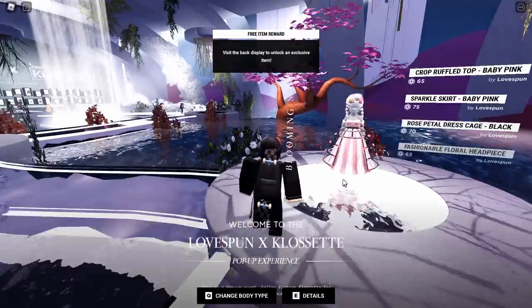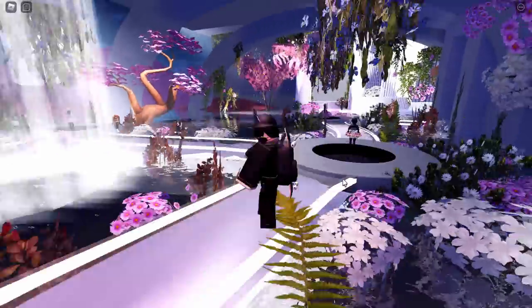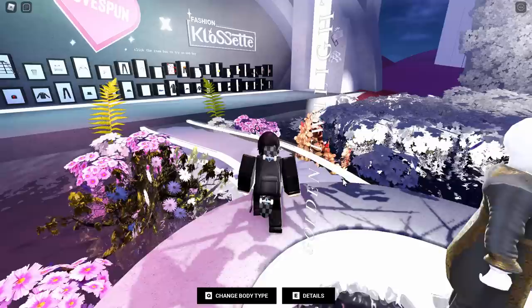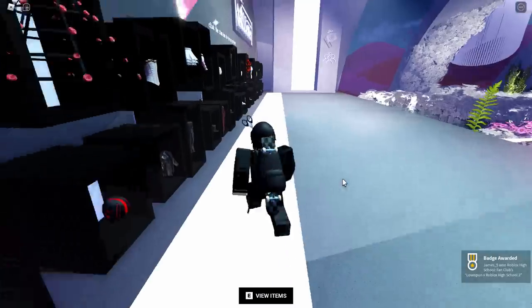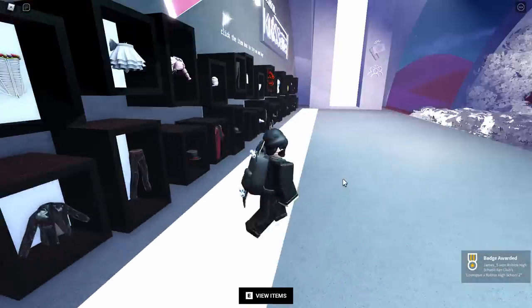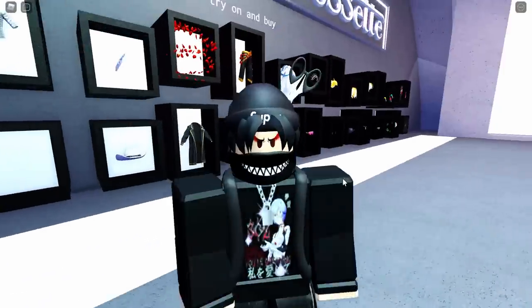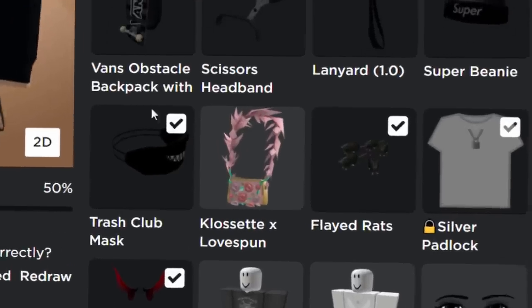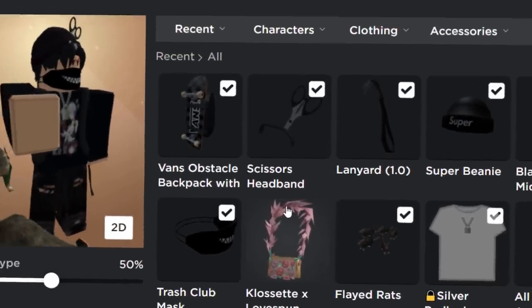Now we are in this area and I think we're supposed to — I'm not really sure what this is. It kind of reminds me of the Roblox Gucci event. It's lagging a bit as well, my computer's struggling to run this. I think we're supposed to go over here to these items and we automatically get it. Let me just check my avatar editor — there you go guys, we did actually get it. I can confirm that method does work.